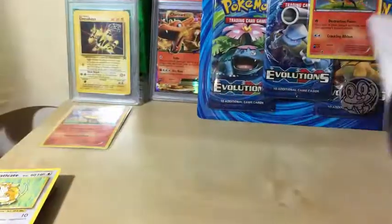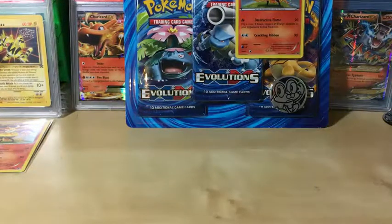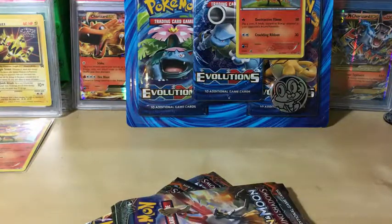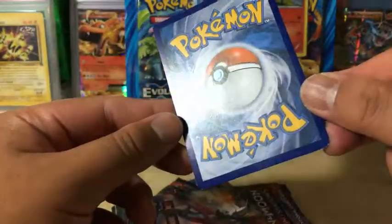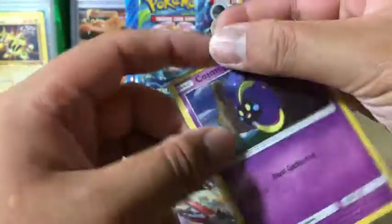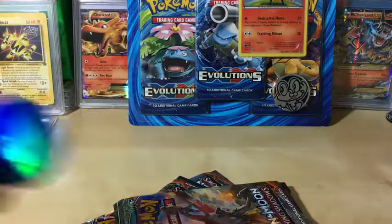Next up the more interesting one — Burning Shadows, the most recent set. Opening this off camera so I don't bump everything around. Here are the three packs. The Cosmog promo card looks very clean — pristine condition, so it's going to PSA. Even if we don't get anything, the promos are really nice. Getting the Lucario coin out too.